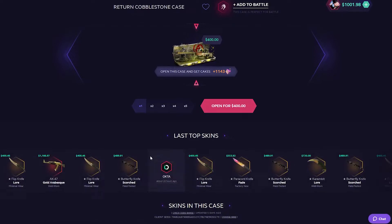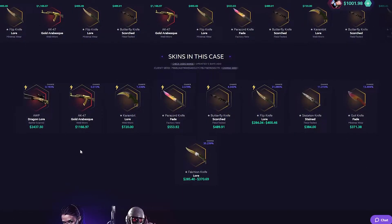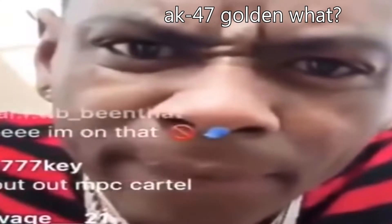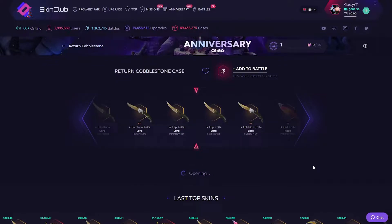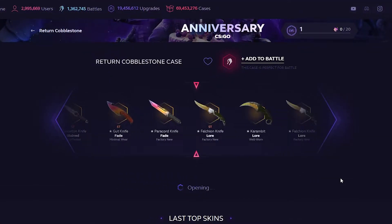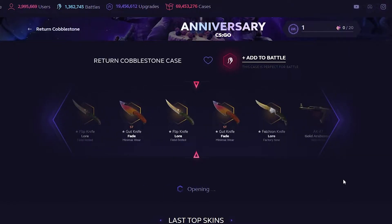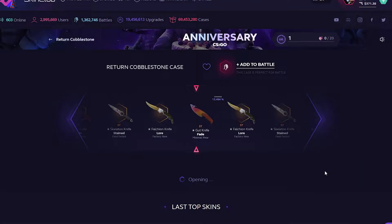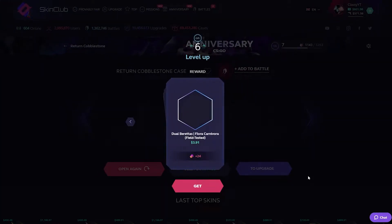Let's start off with this event case, $400 a case. You've got a 0.2% chance of getting a Dragon Lore and 0.5% at the golden — let's just get into it. Dragon Lore already got me hooked. Come on, let's see the Dragon Lore on the first pull.